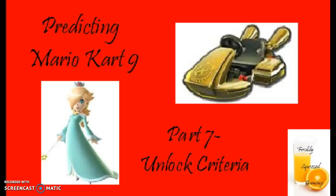Shell Cup unlocks Hammer Bro. Banana Cup unlocks Dixie Kong. Leaf Cup unlocks Dry Bones. Lightning Cup unlocks Magi Koopa. So that's how you unlock the first 8 characters.